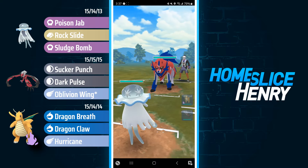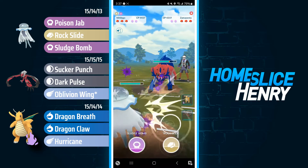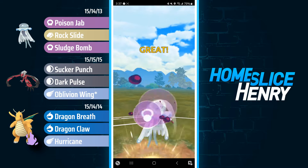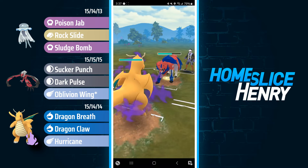Moving to the next match, I'm leading Nihilego into Zamazenta. Zamazenta is typically running some combination of Crunch, Close Combat, and occasionally Moonblast. I'm expecting they're going to go for the Close Combat here after one more Snarl, so I'm going to grab the shield, throw one, switch, and catch a potential Close Combat onto the Shadow Dragonite.